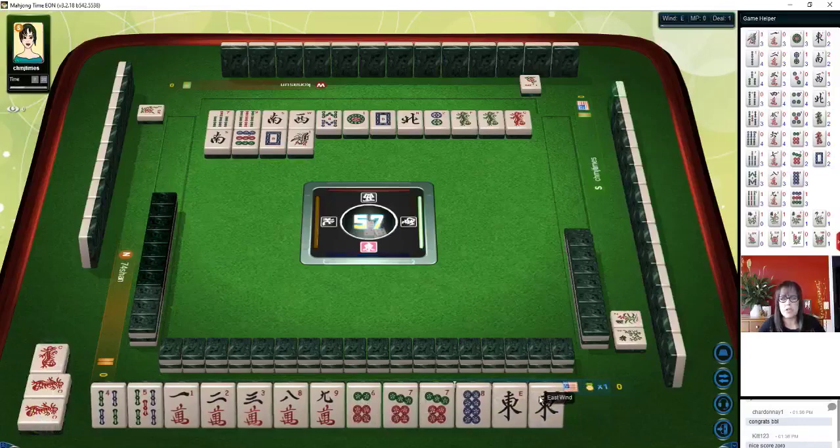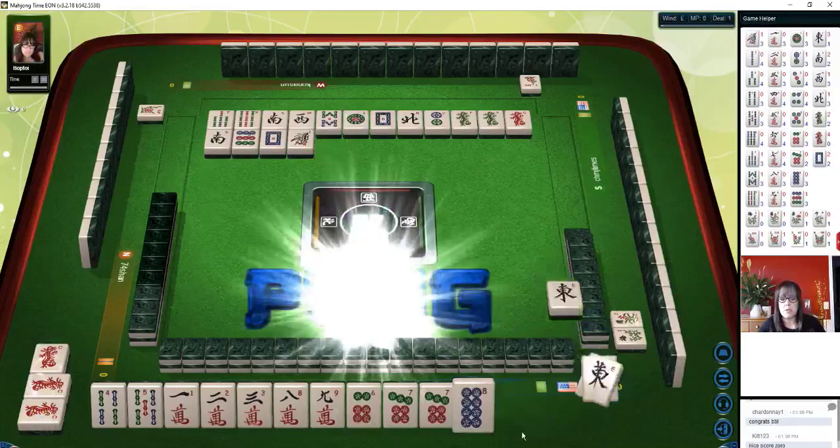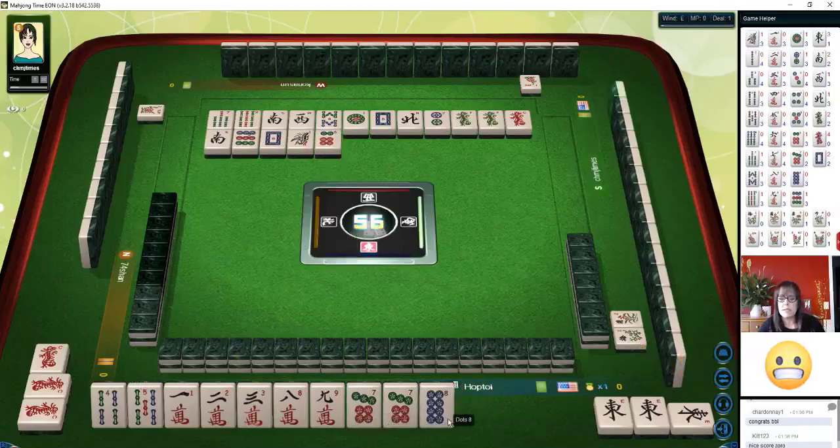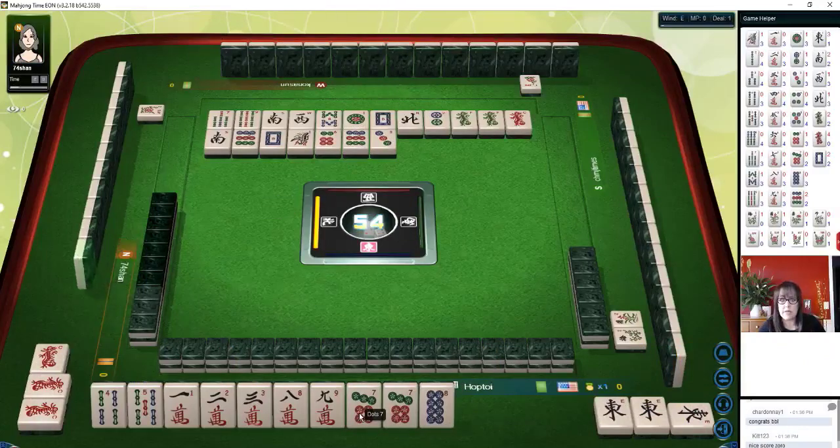We're one away from ready on all Chao — all three in a sequence. But we're going to Pung, because that also is a point. Oops — I made a mistake. I intended to keep the six and discard the seven. This game is very forgiving; if you make a mistake, it's okay — you can recover.